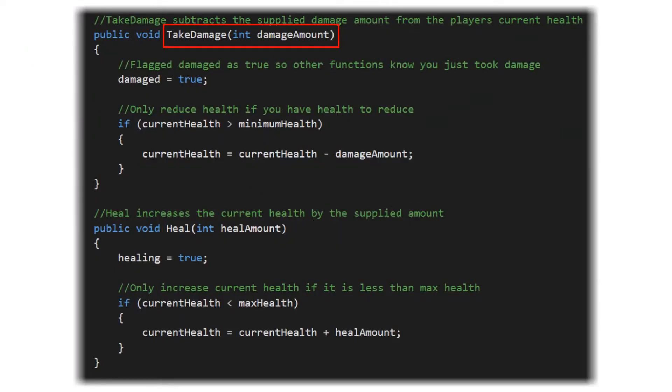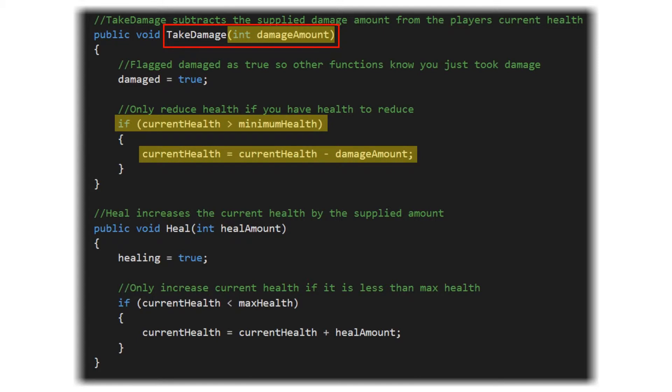The take damage function is going to be provided a damage amount when called. It's going to set our damaged flag to true, which is going to signal other functionality in our script — such as damage flash — that they should perform their functionality during the next update iteration. Then we're going to check: is the current health greater than the minimum health? And if so, set the current health equal to the current health minus the damage amount.